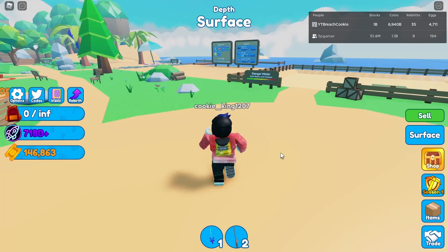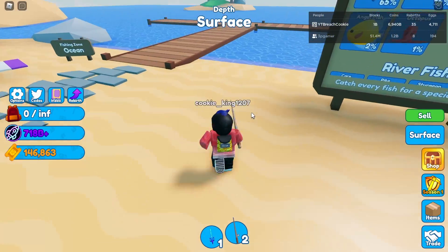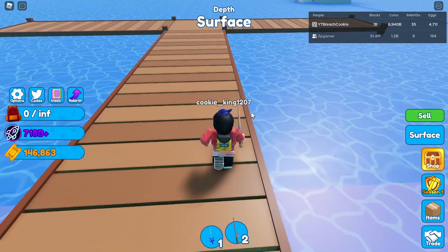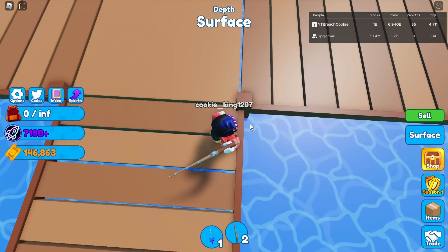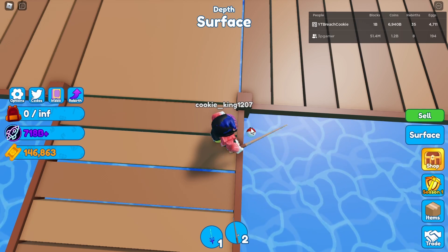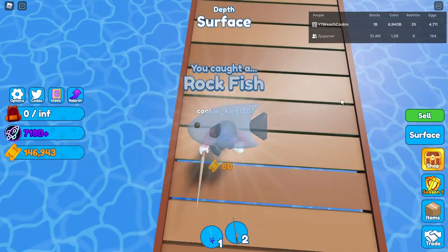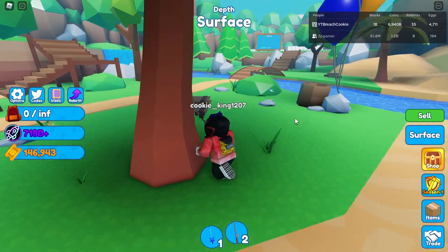You're going to want to go back over here to the Summer Fair. At the Summer Fair, come over to the dock, get that fishing rod out, and fish in this exact spot. If it's not close enough to that pool you might have to fish again, but just keep fishing right next to that pool until you get the key — it should be your first try.